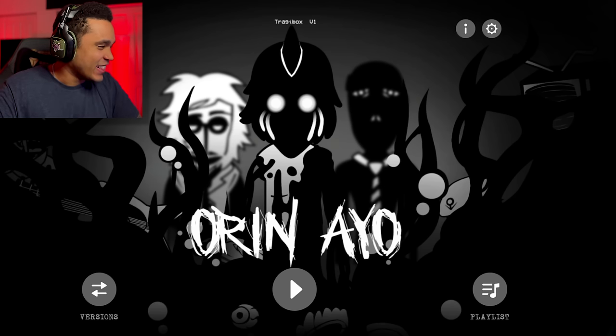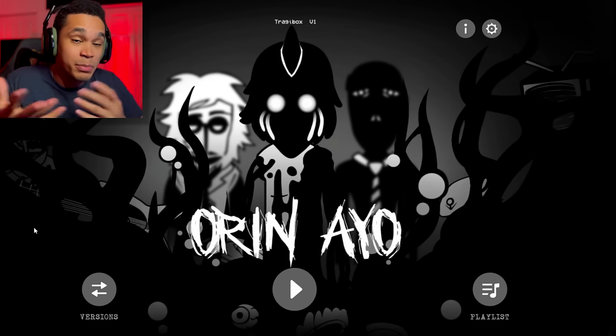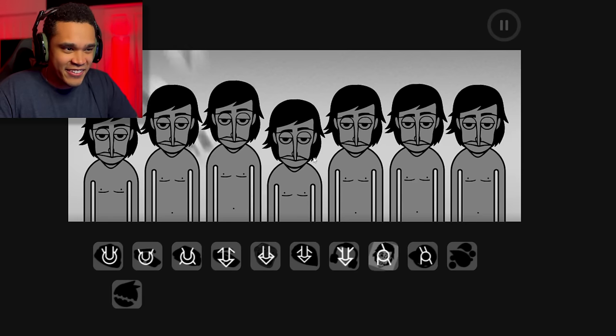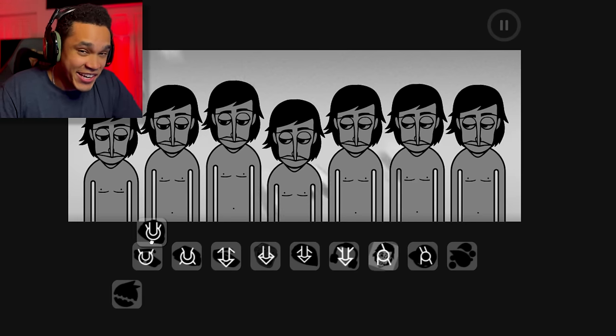Alright, anyway, let's actually get into the mod. This is Orin Ayo. Clearly it's black and white — it's a scary mod. Apparently there's another version of beta. I'm going to check it out real quick. Interesting little effect going on — a whole bunch of skulls moving. I don't know what this is going to be, so let's just check it out.